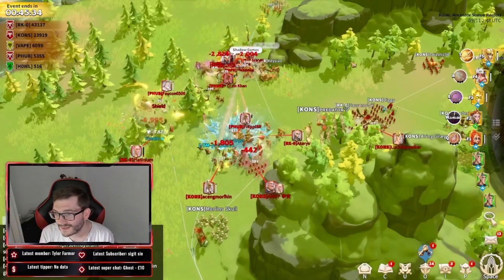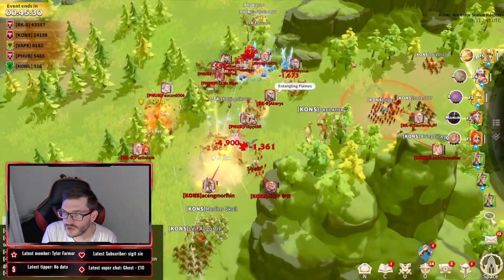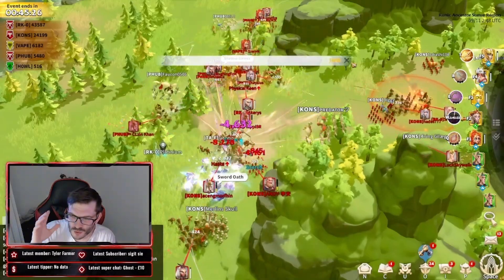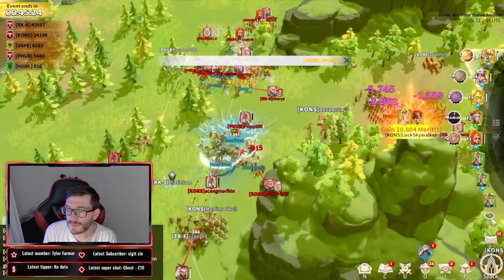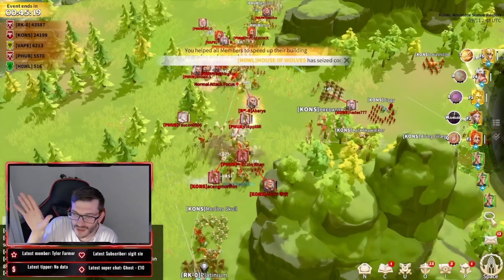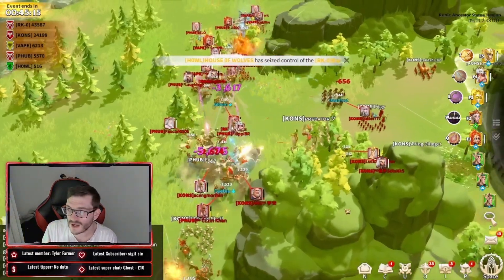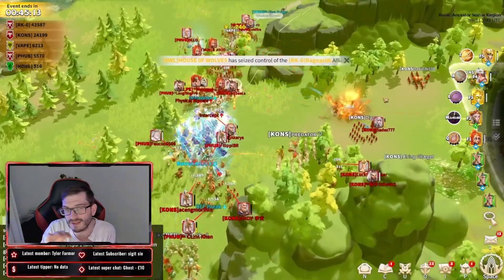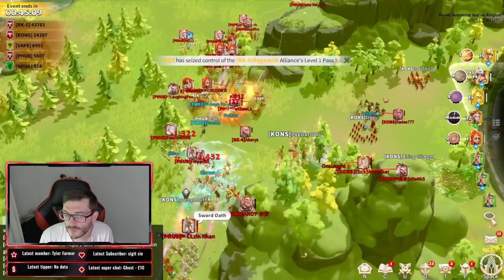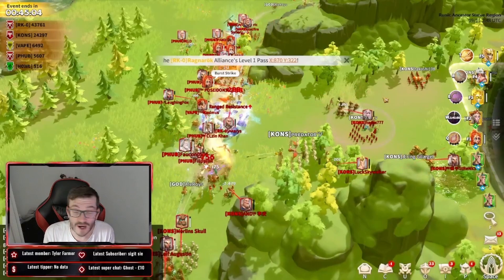In this combat we can see the P-Hub guys fighting in a nice tight murder ball on the top side, using Bear Strike and Time Bomb on one unit together to do some massive artifact damage. But Kons are working together from the middle and their entrance on the right side — Hades and Skywalker — with their little six-marchers spread out, causing problems for P-Hub.